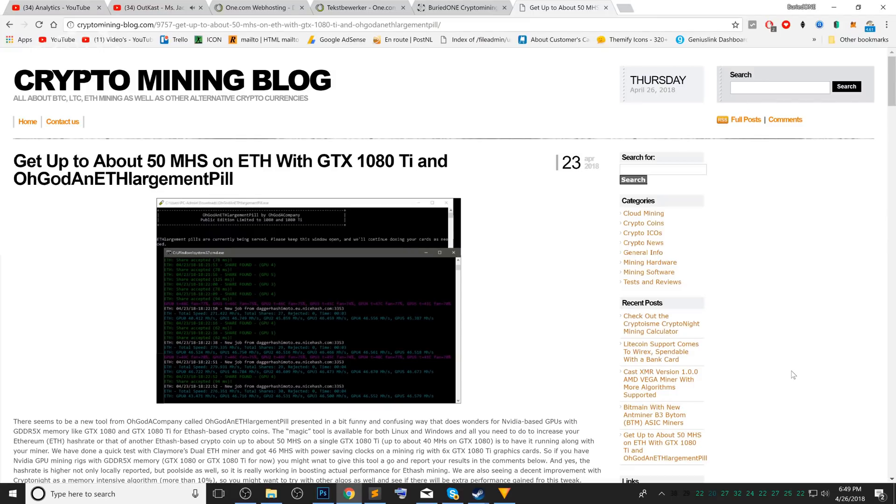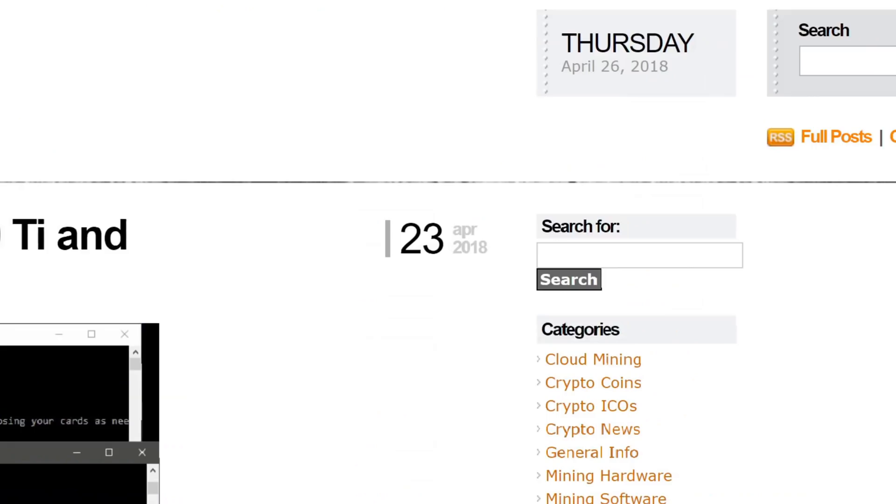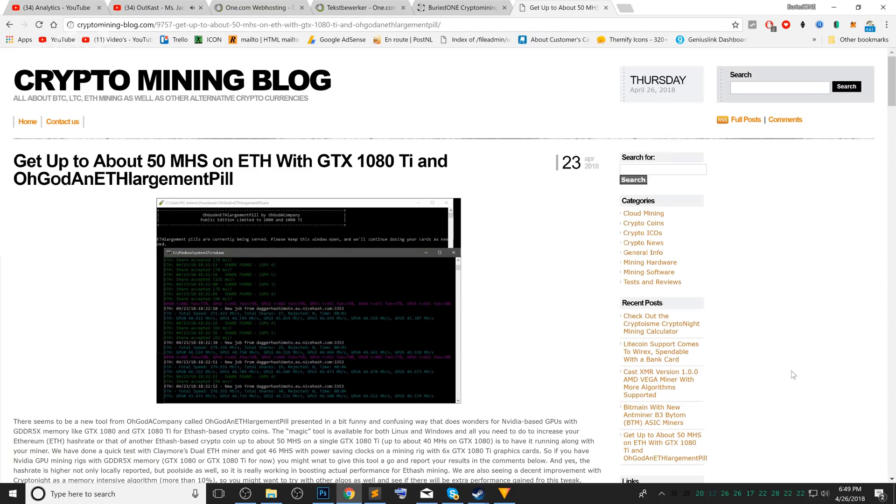Hello everyone and welcome back to a brand new video from Buried One. In today's video on the 23rd of April 2018 — my birthday to be exact — three days ago I noticed that you were able to get 50 MHz per second on your 1080 Ti and 40 MHz on your GTX 1080. I was wondering if this was actually legit, because there are a lot of people saying it is and a lot saying it isn't.